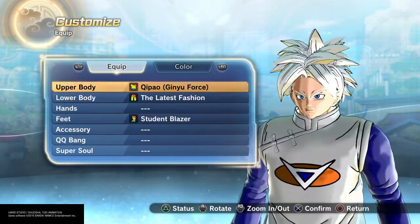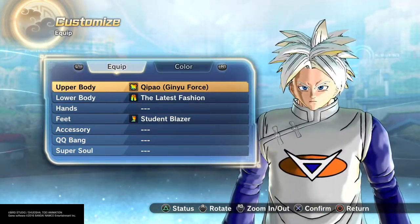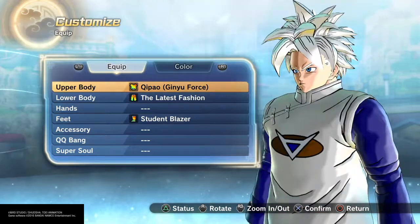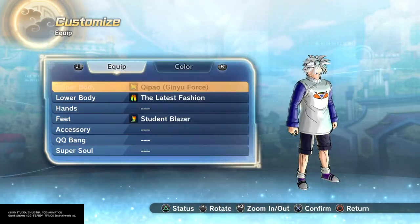First and foremost, get that spiky silver hair going. You're going to need big, bulging blue eyes. They change from time to time, too. I went with the Kai Pau — I feel like that best served it. Of course, long sleeves. Check it out with the long sleeves.